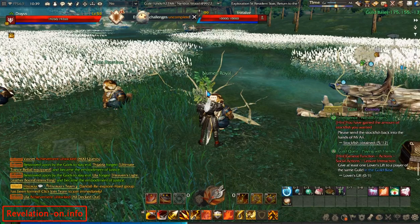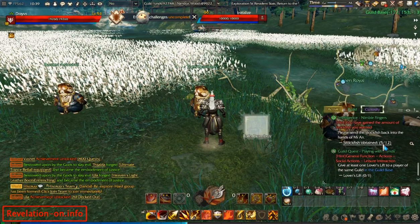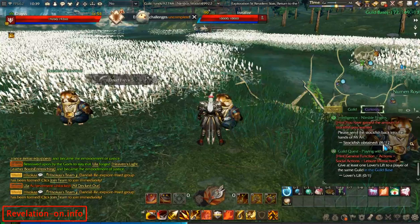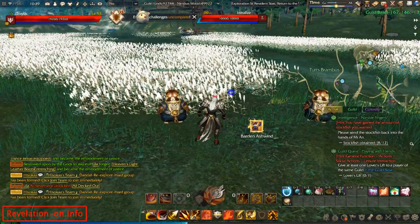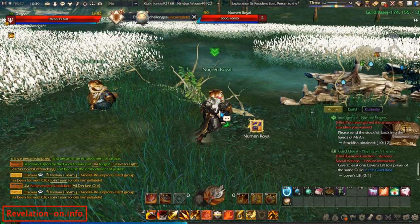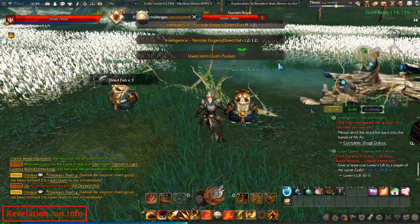Each NPC gives you a set amount of fish. I got three fish from this one and he took one from me, so minus one to three — I got five. This one just gave me three fish. I need four — this gives two so I wasn't sure if I could use him, but yes I can.